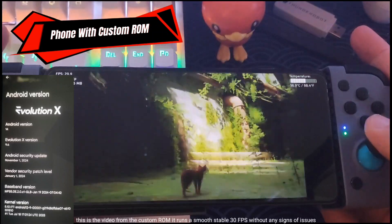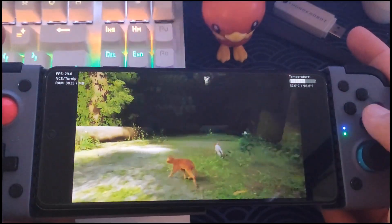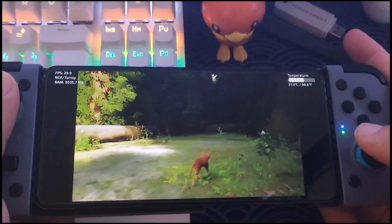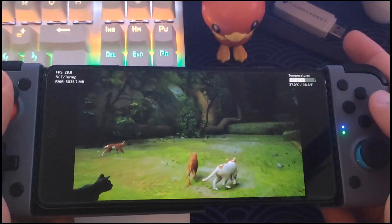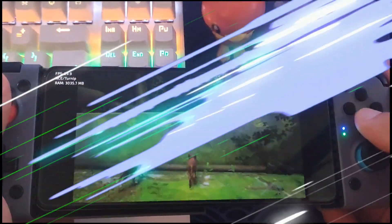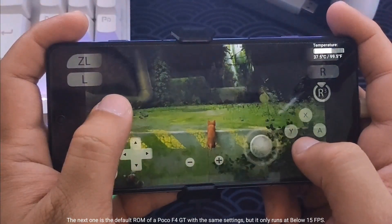This is the video from the custom ROM. It runs a smooth stable 30fps without any signs of issues. The next one is the default ROM of a Poco F4 GT, with the same settings, but it only runs at below 15fps.